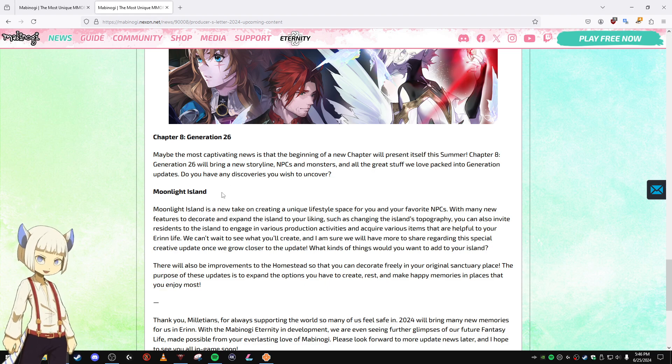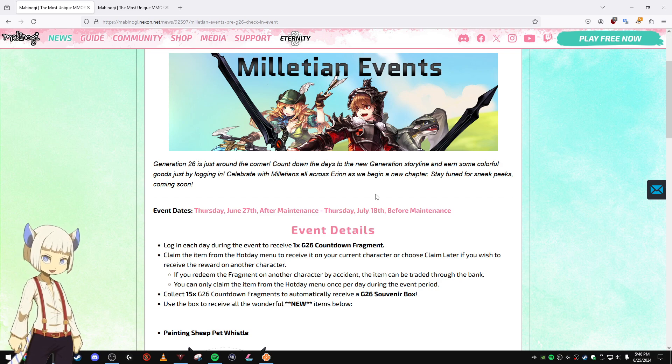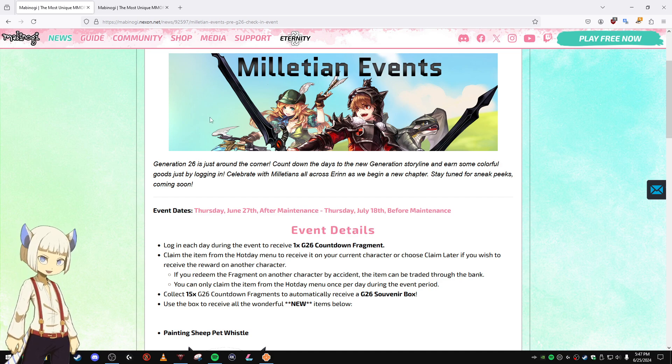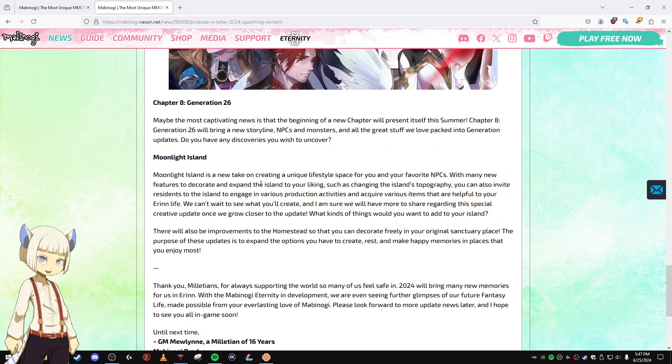After Gen 26 is Moonlight Island. Since this event ends on Thursday July 18th, we're probably going to get the first half of Gen 26 in late July, then the second half maybe in early September, and then Moonlight Island sometime in early November or so.